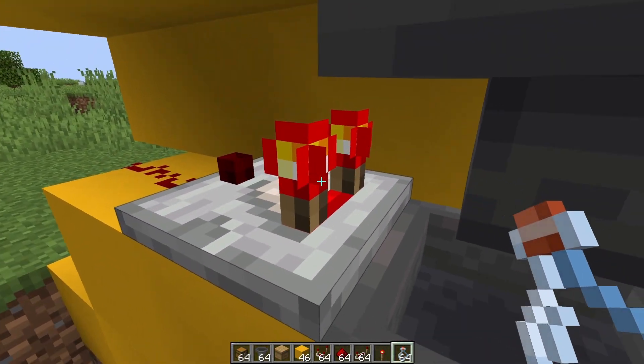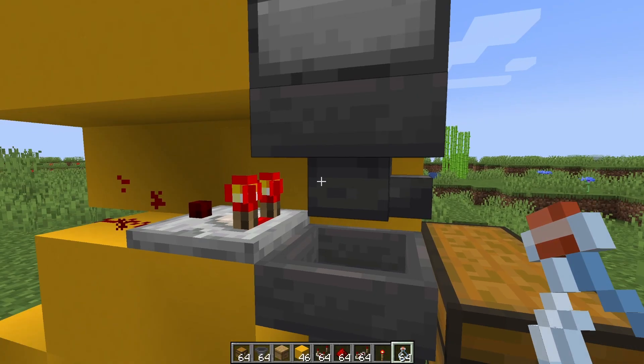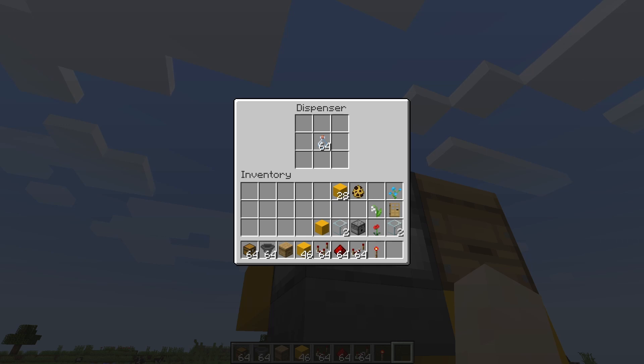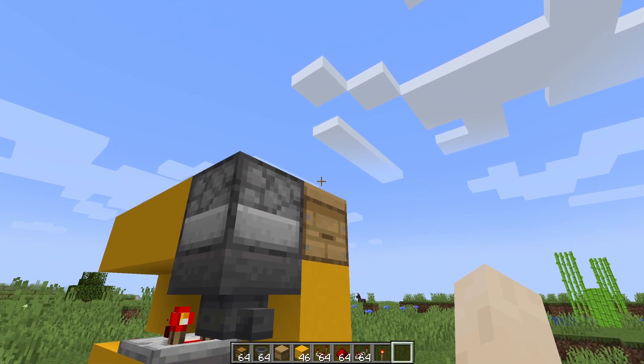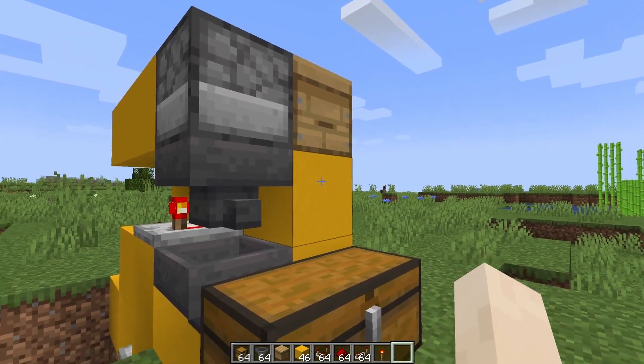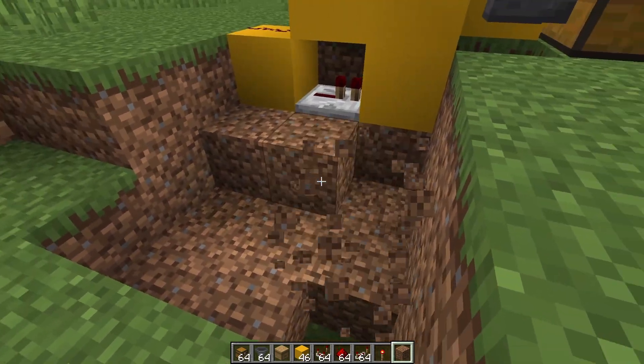By the way, if you're scared that your comparator turned on, do not worry — that's just the hopper contents turning on the comparator. Let me place a couple of glass bottles in there. I'll put 64, but if you're going to be building a lot of these, I suggest putting at least 128, because this is quite a good supply of food. I'm going to quickly fill up this excavation site because it's really getting in the way.